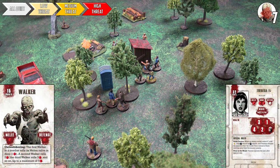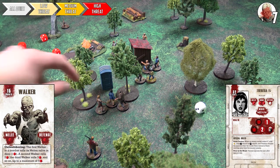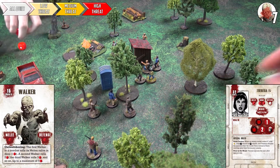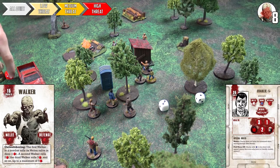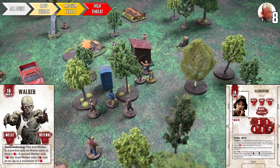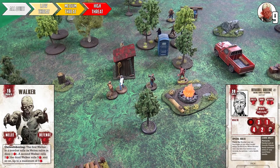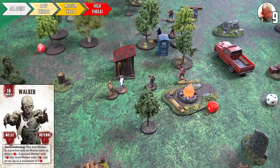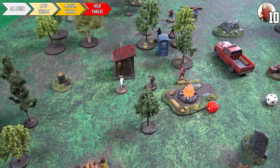Teresa defends with a white dice, gets nothing against the walkers' two — put down to two health. Charlie has two white dice, attacks, and gets three with a headshot — murders the walker. Clementine gets two red and a white, rolls the kill, eliminating her walker. Herschel uses his machete and also gets the kill. No prone walkers to check. Priority goes to Tom's Alliance for what might be the penultimate turn.